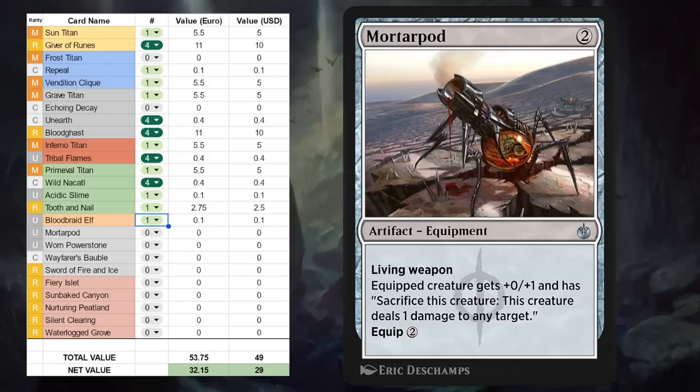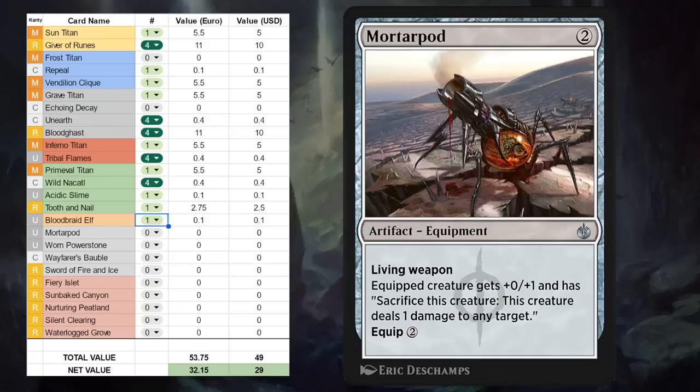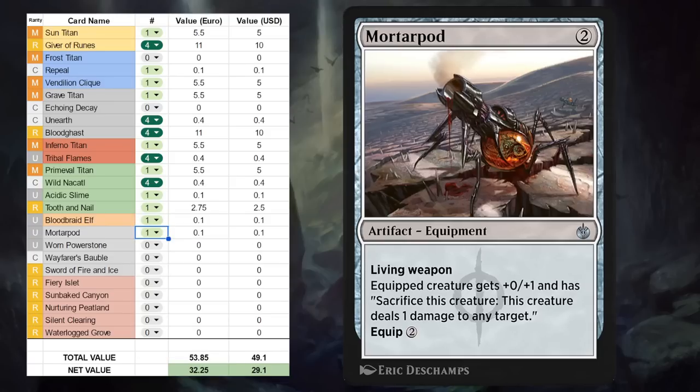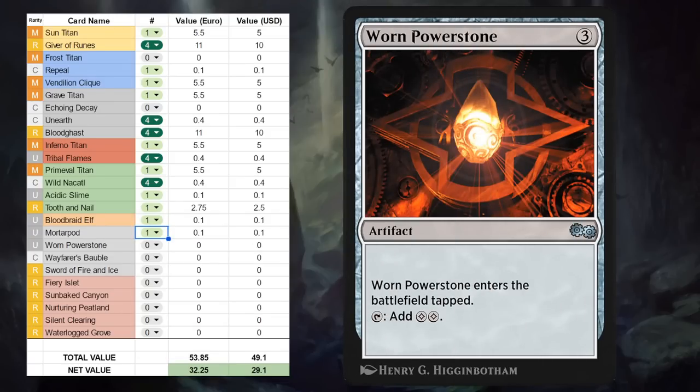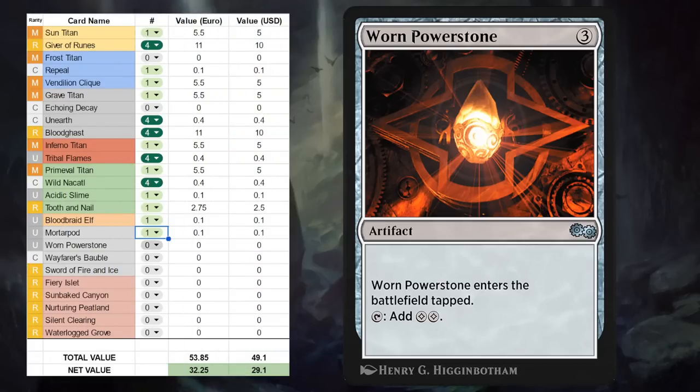Then we get to the artifacts, where there's a Mortarpod — a two-mana uncommon Equipment with Living Weapon, so it comes attached to a 0/0 Germ token giving it one extra toughness, and we can sacrifice it to deal one damage to any target. This can combine nicely with Deathtouch creatures since it's the creature itself dealing the damage, so with Deathtouch we can take out any opposing creature no matter how large it is. Mortarpod is mostly going to see play as a one-off in Historic Brawl if your commander cares about equipment. Warden of the Orb Power Stone is a three-mana uncommon artifact that enters tapped and can tap for two colorless mana — another awesome addition for any Historic Brawl deck, especially in decks that don't have access to green mana and want some more ramp. Unlike Palladium Myr it's not a creature that can easily be removed by spot removal, so it's more likely to untap and start generating a ton of mana — another easy one-off for Historic Brawl.